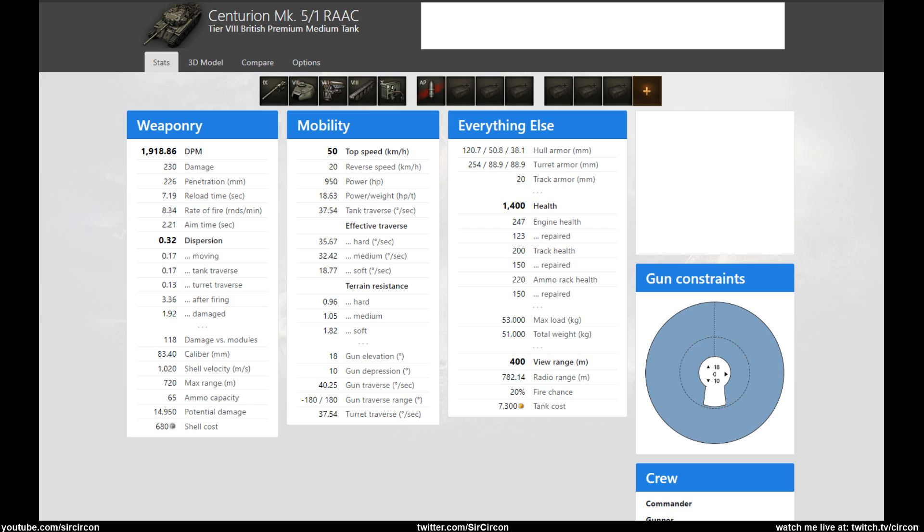What is up everyone, Circon here bringing you another review. Today we're going to take a look at the Centurion Mark 5/1 RAAC, the tier 8 British premium tank that came into the game about half a year ago. Basically it is a premium Centurion with one small difference — but it's actually a really big difference — because this thing gets hull armor that the Centurion at tier 8 just doesn't have.